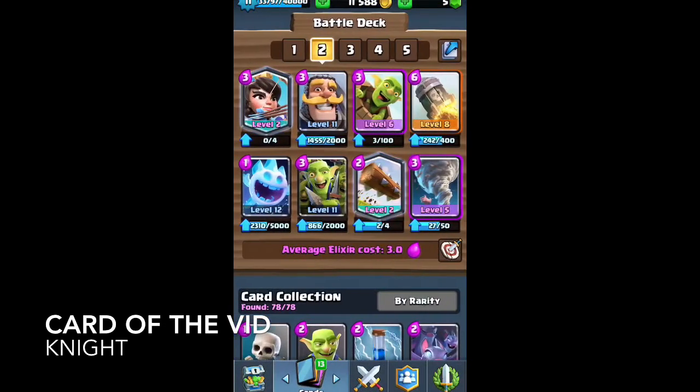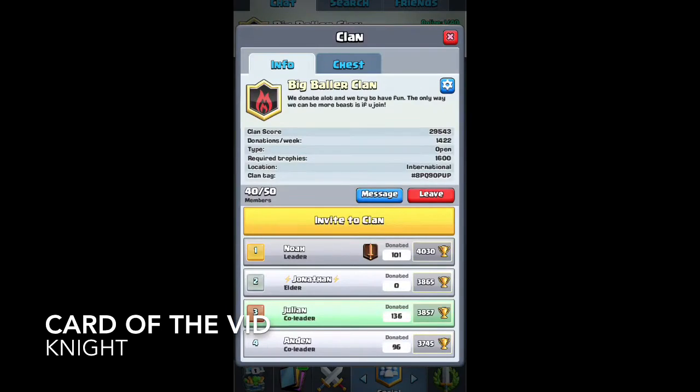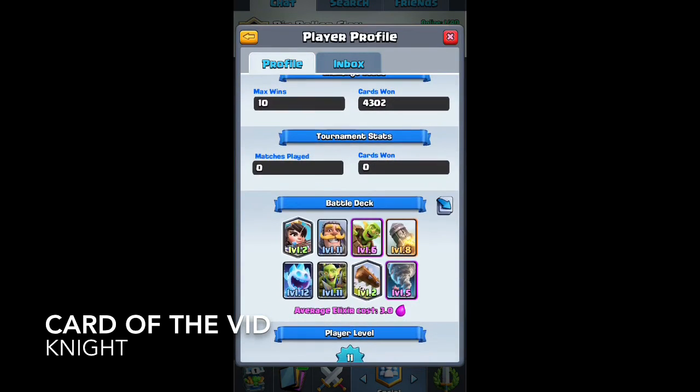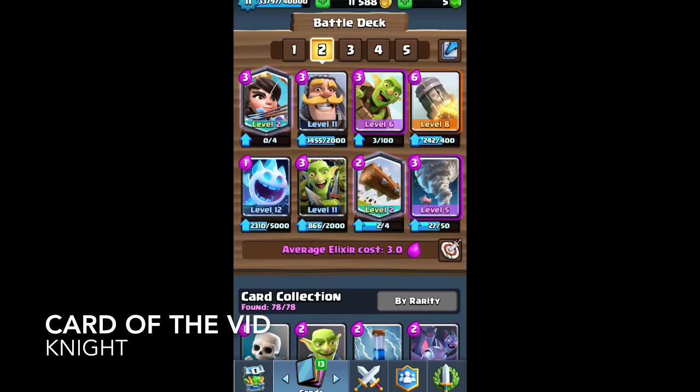And if you need to see it again, here it is: Princess, Knight, Goblin Barrel, Rocket, Tornado, Log, Ice Spirit, and Goblin Gang. Shoutout to the Big Baller Clan, shoutout to Anden. From me, Anden, and Noah — we'll see you all in the next video. Hit that like button, subscribe, and we will see you all in the next one.